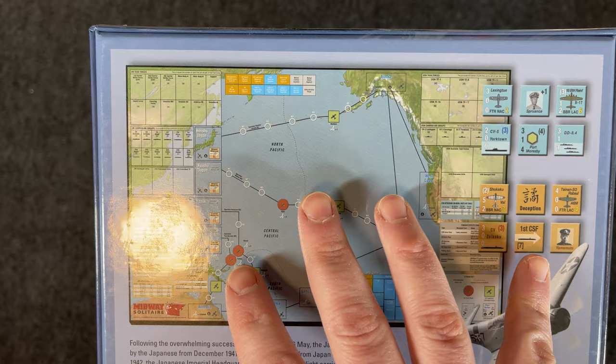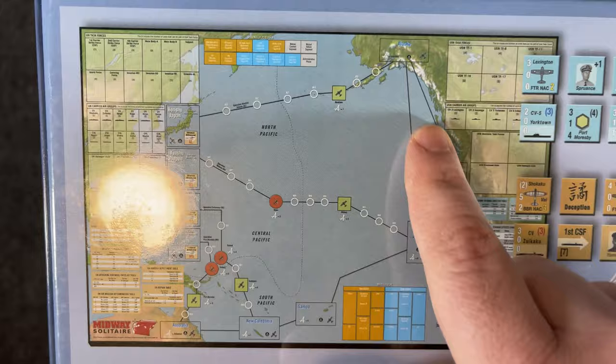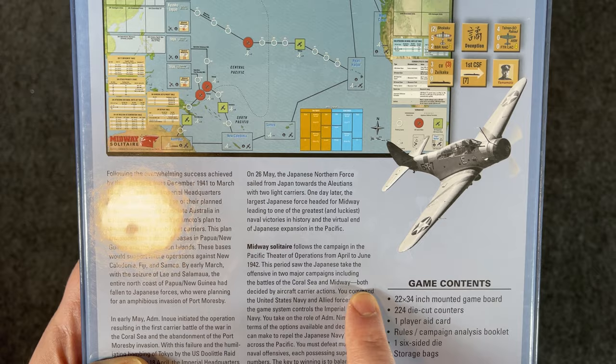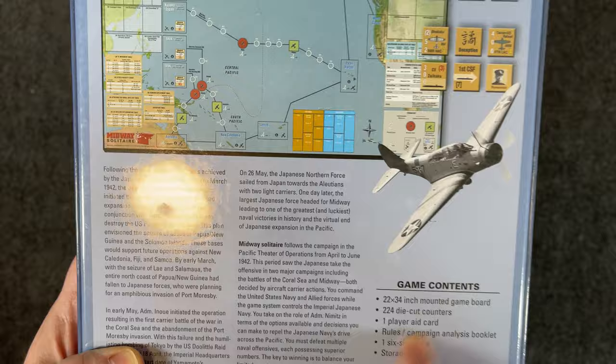Basically in the game the Japanese are on the offensive. You can see kind of three or four different routes they're taking, coming in on different tracks, and you're defending on those tracks. I wouldn't call it States of Siege or anything like that — I don't think it has real similarities to those games. During this time frame we had the Battle of Coral Sea and the Battle of Midway, both decided by aircraft carrier actions. You command the United States Navy and allied forces while the game system controls the Imperial Japanese Navy.